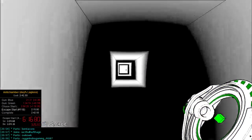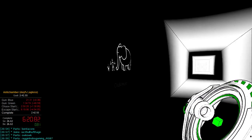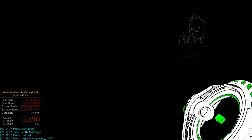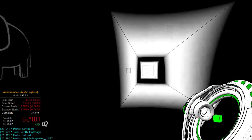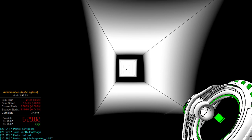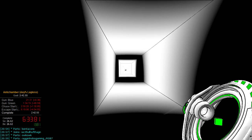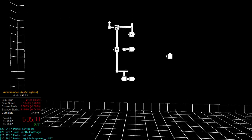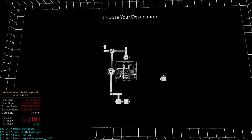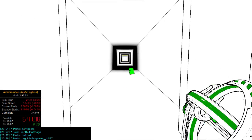Right here you should still have one cube left. If you don't, you've done something wrong. When you're basically in line with this sign, shoot a cube at the door up there, then hit escape before that cube lands. Then turn to the right, click escape, turn around, and your cube that you shot will be there.